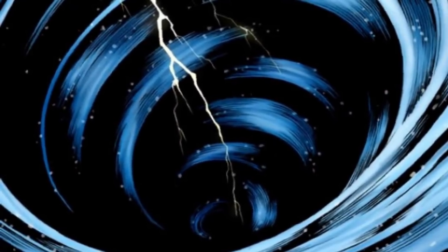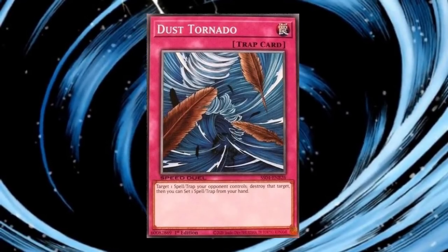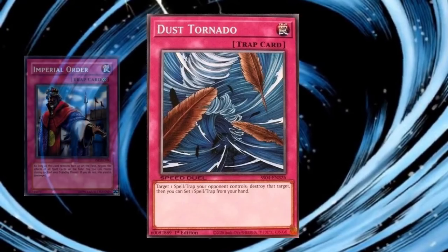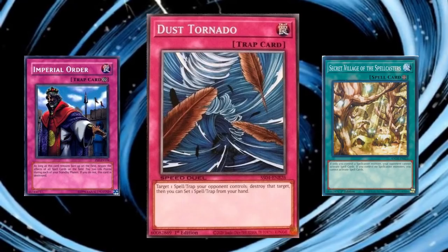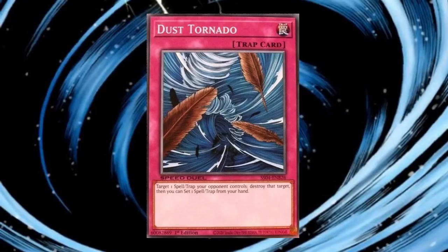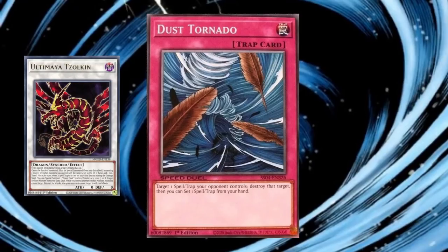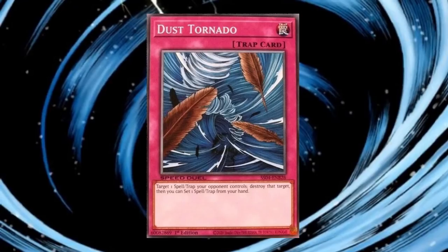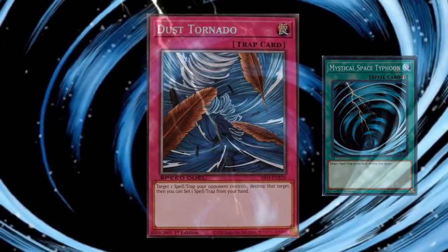There are actually a whole slew of watered-down MST cards, some of which even saw competitive play. I do want to first compare MST to another trap, Dust Tornado. Again, Dust Tornado is a turn slower being a trap, but that is not always a bad thing, since it can be used under Imperial Order or Secret Village of the Spellcasters, albeit at the cost of not being able to use spell cards during your turn. There is also that niche upside of getting to set a card from hand. I do think there is sufficient use case to justify saying that MST is not strictly better than Dust Tornado, which cannot be said for the following set of cards.